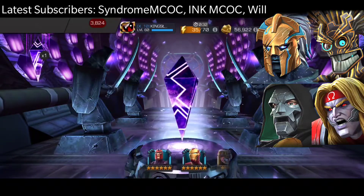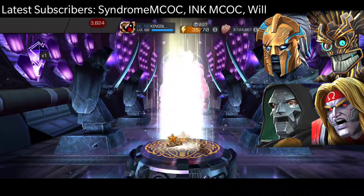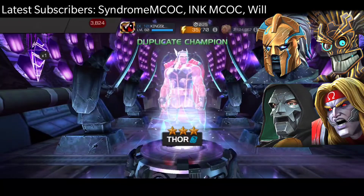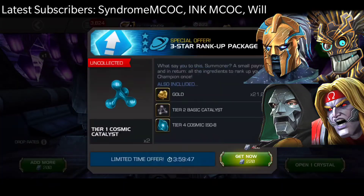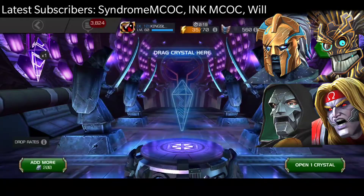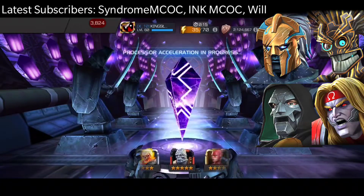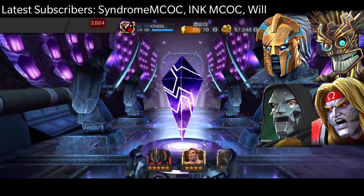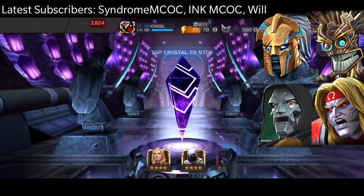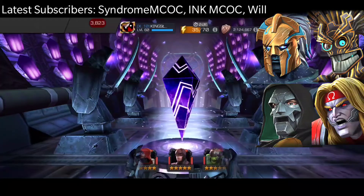The first one is going to be 3 star Thor. Not really worth 200 units by any means, but I do need the ISO — that is the main reason I'm opening these crystals. I do need Aegon the most, then Warlock, Doom, and Omega Red are my top 4 options.